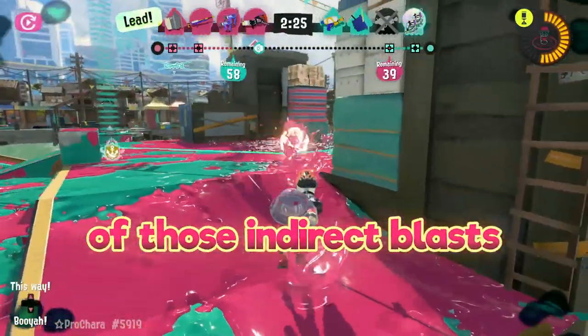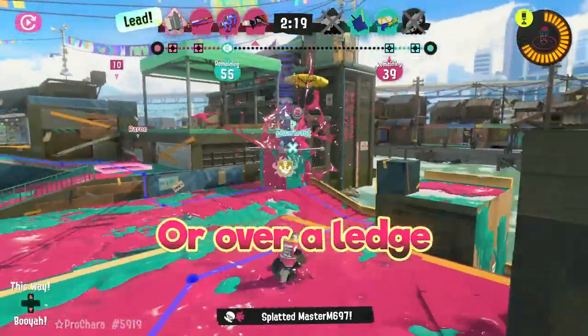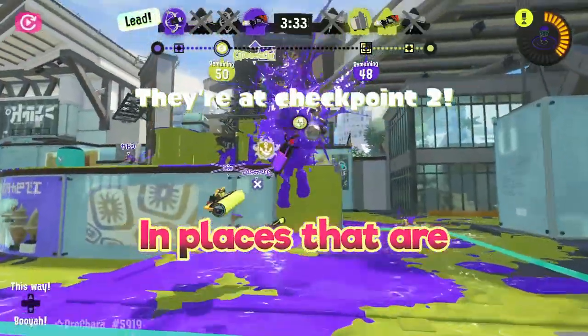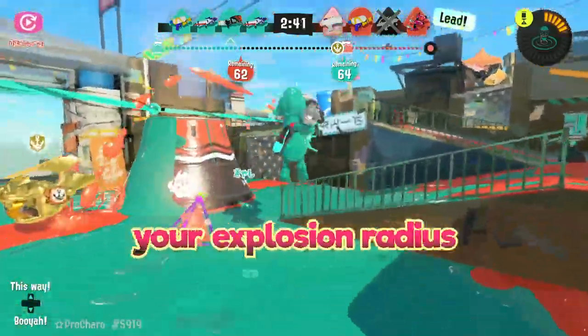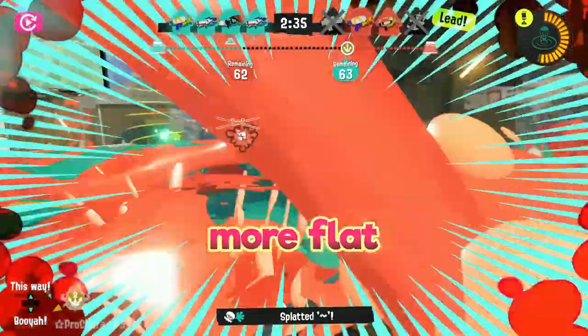On the topic of those indirect blasts, they're also really useful for poking people who are behind a little bit of cover or over a ledge. This is one of the main strengths of the blaster class, so you can always take advantage of where you're standing in places that are very awkward for your opponents to hit you, but easy for you to hit them with your explosion radius. Keep in mind that how often you can do this depends on the map — some stages are just more flat than others.